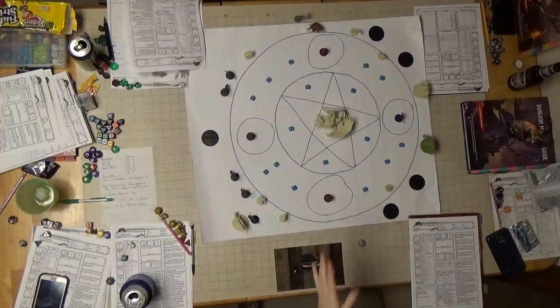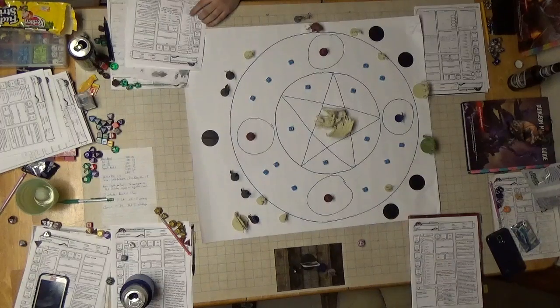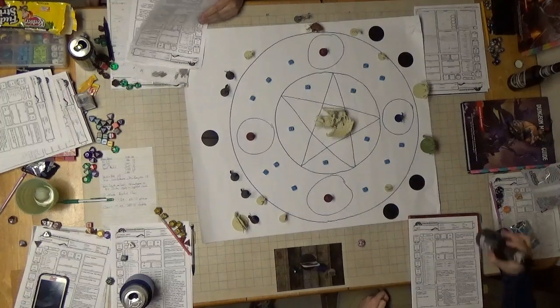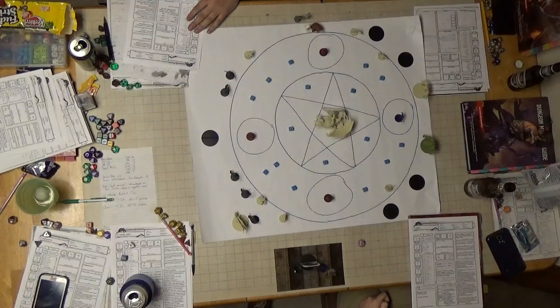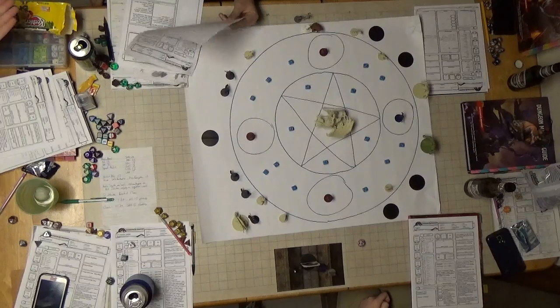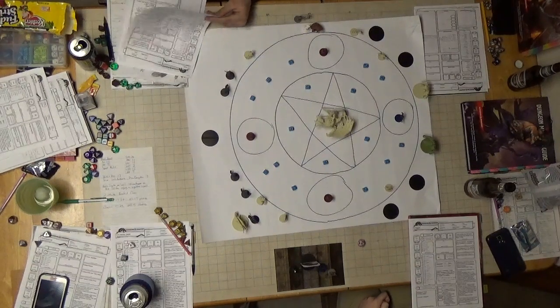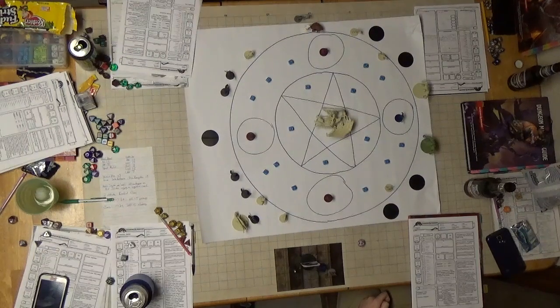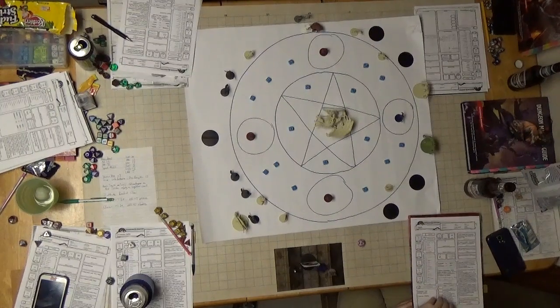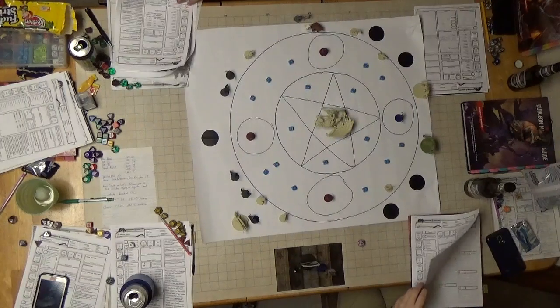Everybody take a grenade. I can throw one very well. I can throw like 30 — yeah, you have dexterity. The grenade radius is 25... 20 feet. Let's everyone take a grenade and chuck it somewhere. So that's four grenades, and we have one reserved. All right, that'll work. There is a slight ruckus coming from this end, and you begin to hear marching — it is beginning. So if you're going to do stuff, let's do it now. All right, grenades!